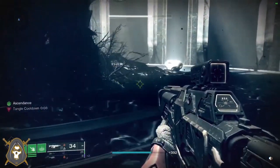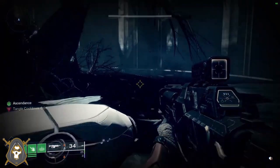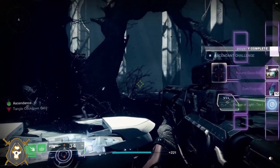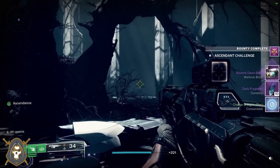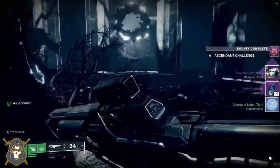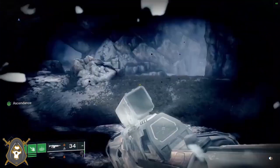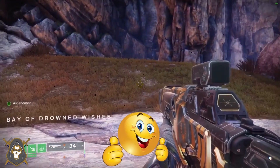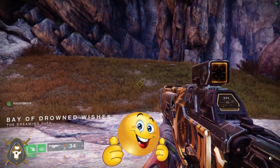And there's your ascendant challenge for this week. Usually when you see the chest, right behind the chest is where the exit portal will be — yep, right there it is. And there's your ascendant challenge for this week, and as always, have an awesome day.